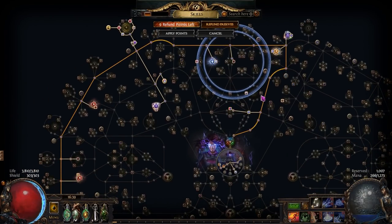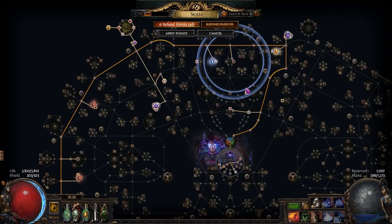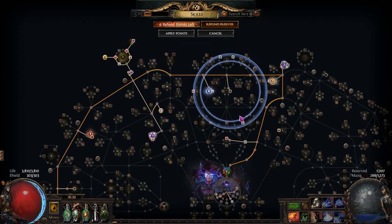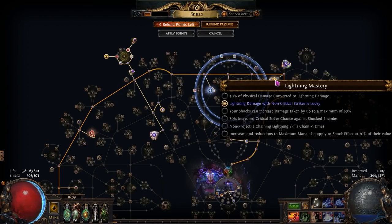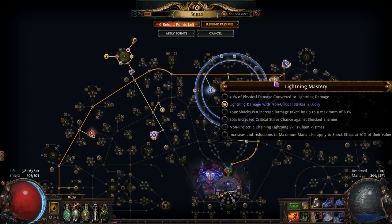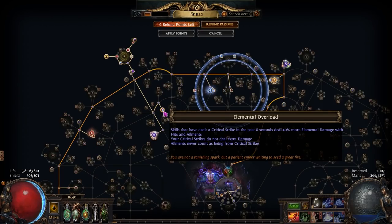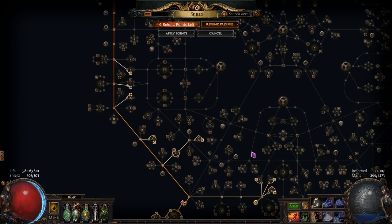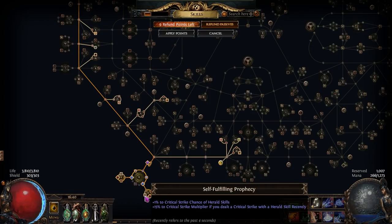You also want to grab Arcane Will using Thread of Hope, since it is the best passive we can reach for mana regen and it also gives more Omniscience. For damage passives, the two lightning damage passives are a no-brainer and are the main reason we use the medium Thread of Hope. This lightning circle requires the fewest points to grab a lightning mastery that allows our non-crit damage to be lucky, which roughly gives around 20% more damage. Since we are not scaling crits, we also take Elemental Overload for the free 40% more damage. We need occasional crits to trigger Elemental Overload, and since Heart of Thunder has no base crit, we need two medium cluster jewels with Self-Fulfilling Prophecy.